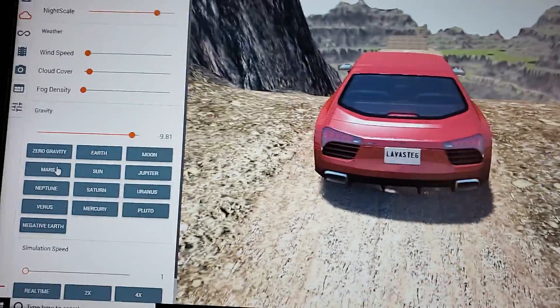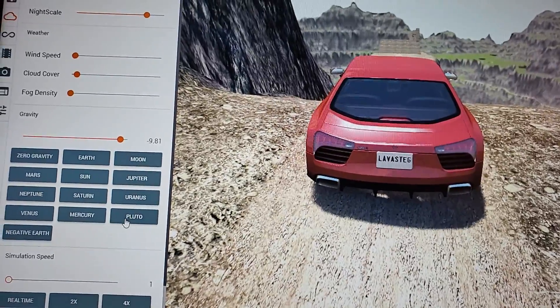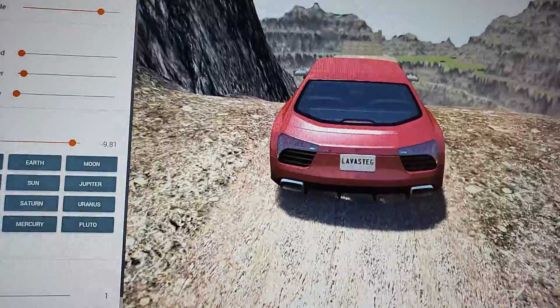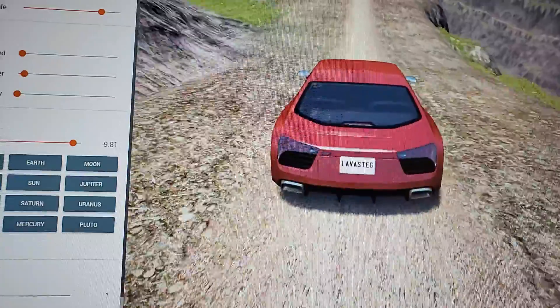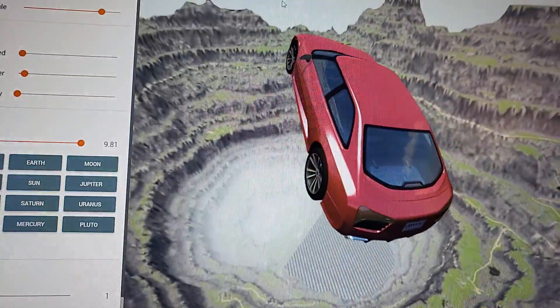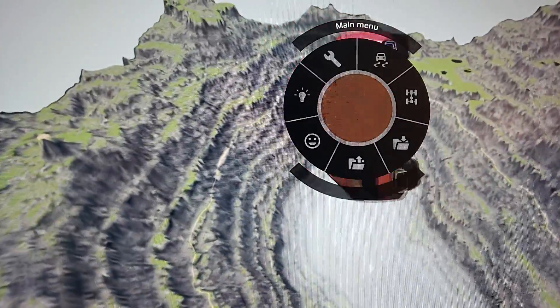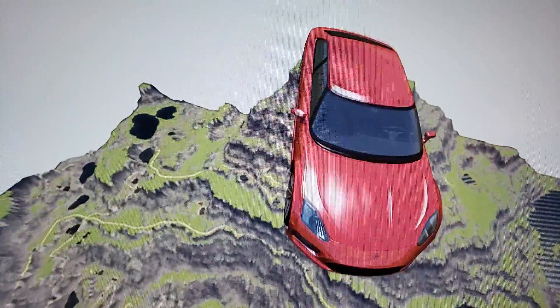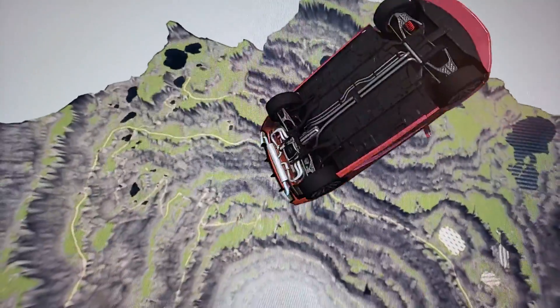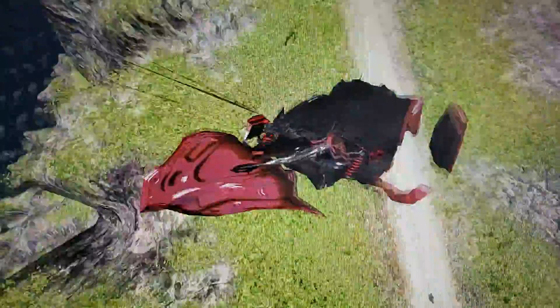I have an idea - there is gravity in this game. You can set it to zero gravity, Earth, Moon, Mars, Sun, Jupiter, Neptune, Saturn, Uranus, Venus, Mercury, Pluto, and negative Earth. So when we jump off, we're gonna set it to negative Earth and then we're gonna fly up into the sky. See, look - now we're going up instead of down! I set it back to Earth and there might be a slight problem. We are higher than we were before, so the impact's gonna be greater. This is bad - Houston, we have a problem. I made a pancake breakfast, anyone?